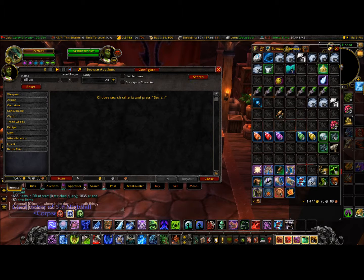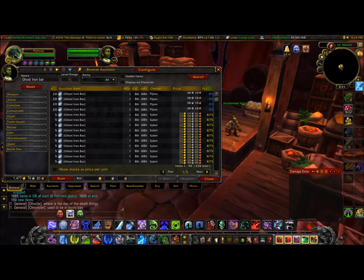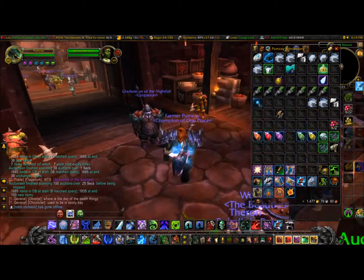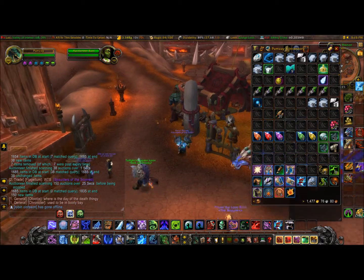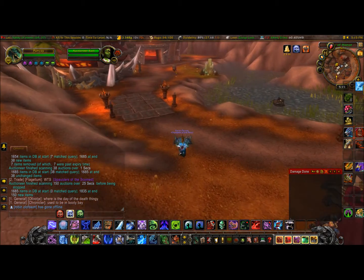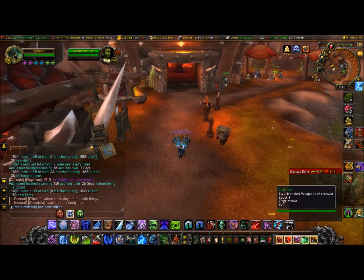First of all, you're going to need the blacksmithing profession, or a blacksmithing friend — it doesn't really matter. So what we've got here is some ghost iron bars at a pretty cheap price: 5 bars for 25 gold. I've bought 70, which cost me about 350 gold, and some trillium bars which cost me about 460 gold — so it's about 770 gold total. We're going to convert these into the masterworks tanking gear for plate.